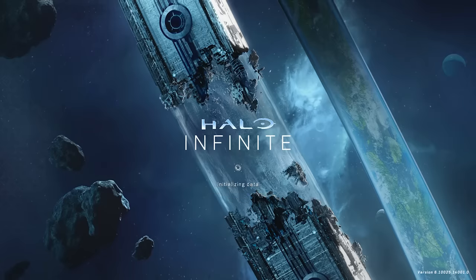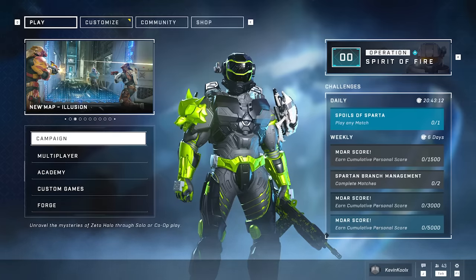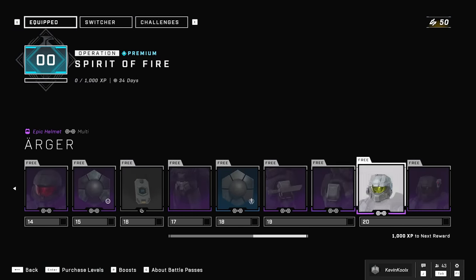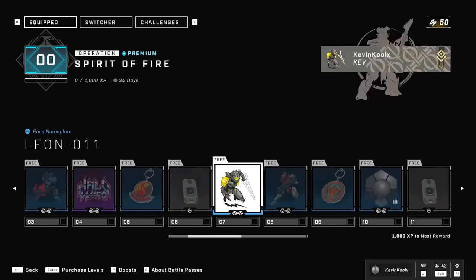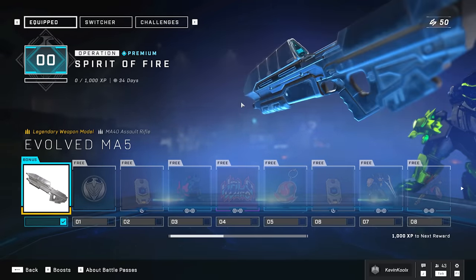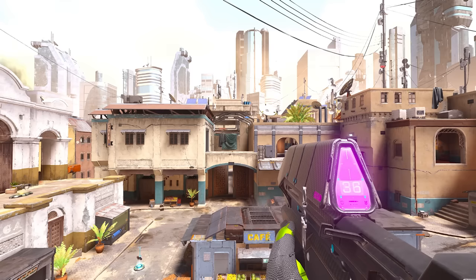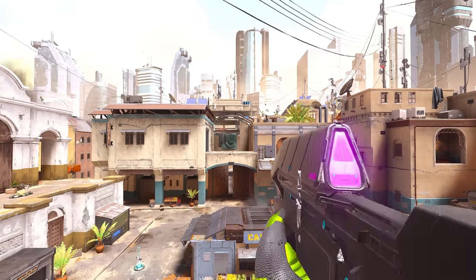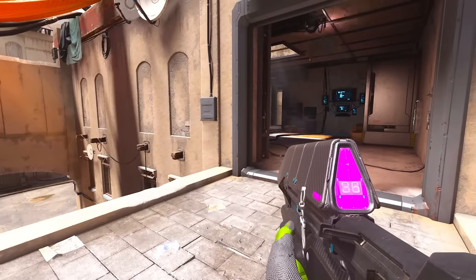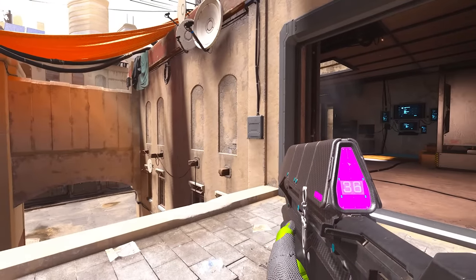We have a new load screen which looks amazing, and that comes with a new backdrop. We have the new 20-tier Spirit of Fire Pass which is all free to unlock, but it does come with a paid premium version which includes an evolved MA5 assault rifle. Depending on the coating you use, you can have a customized UI with it — like the Cypher Showdown coding which makes it nice and pink.